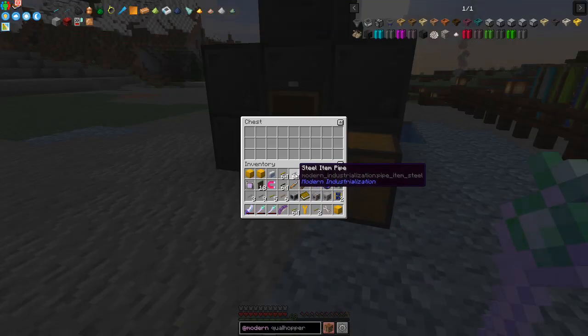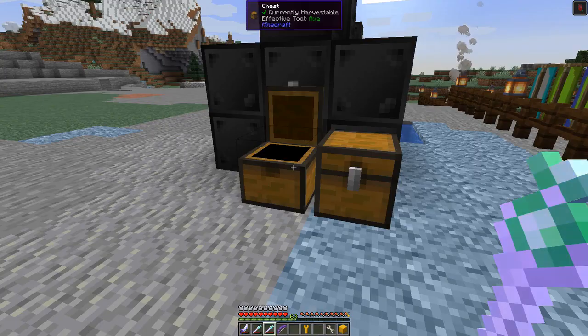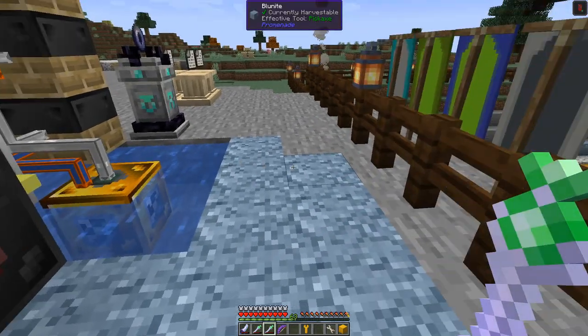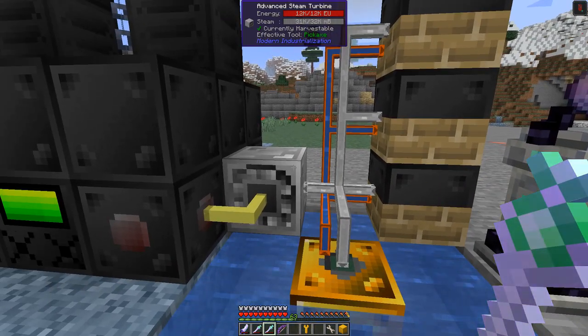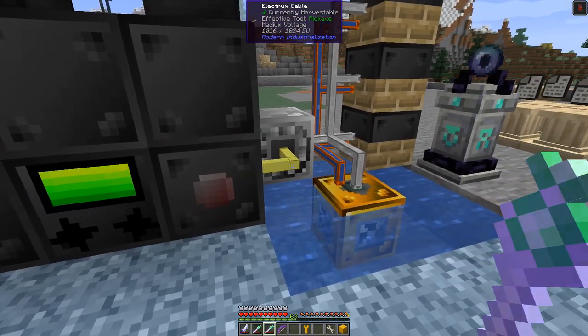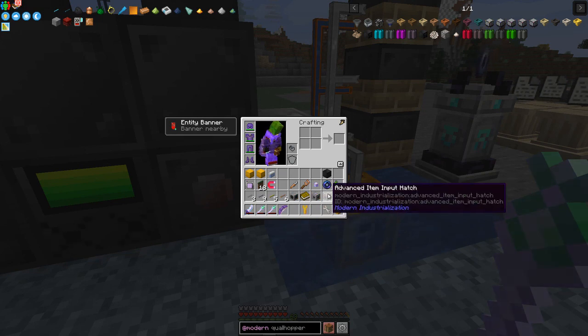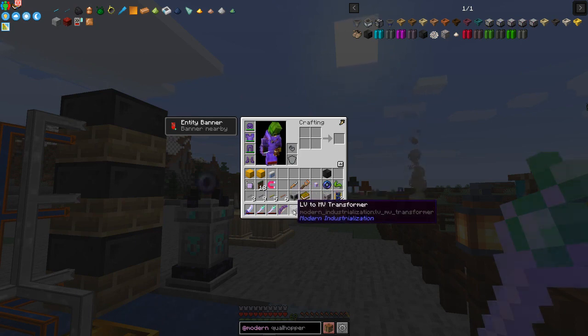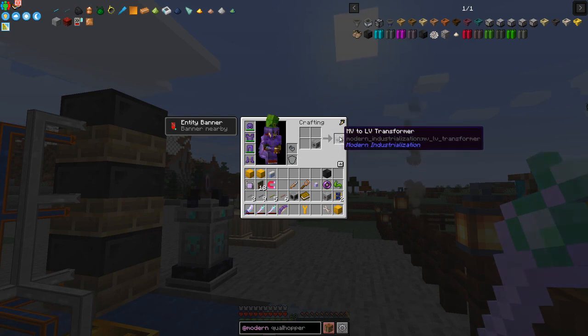I've made some more pipes: steel pipes, bronze pipes, gold pipes, item pipes - that's all. We'll let these process. Here we go - here's the efficiency as it runs! It starts off at zero and increases slightly every time; the EU power requirement goes up. Unfortunately with just three boilers we're not going to get enough steam for the advanced steam turbine - we'll have to make a large steam boiler or an advanced steam boiler. While I'm here, I've got the centrifuge and the MV-to-LV transformer. The centrifuge, if you press shift on it, is an LV centrifuge - low voltage. The transformer converts medium voltage to low voltage.